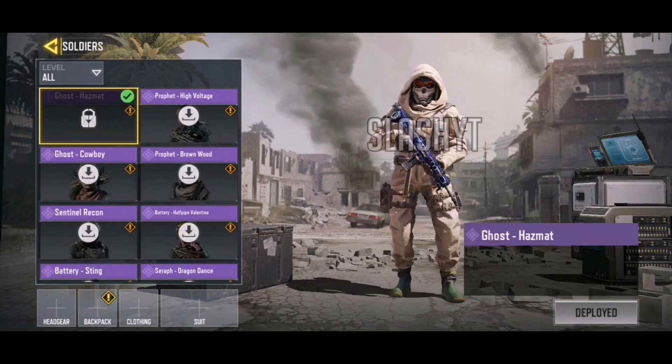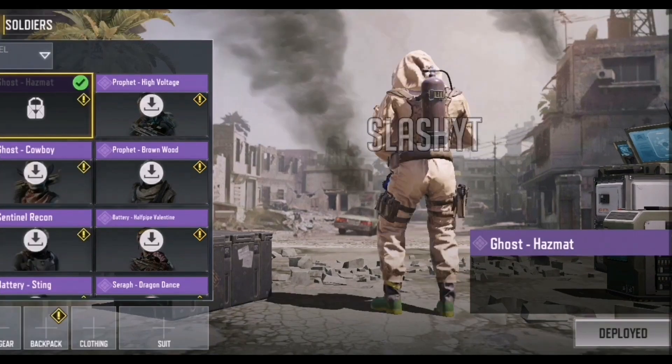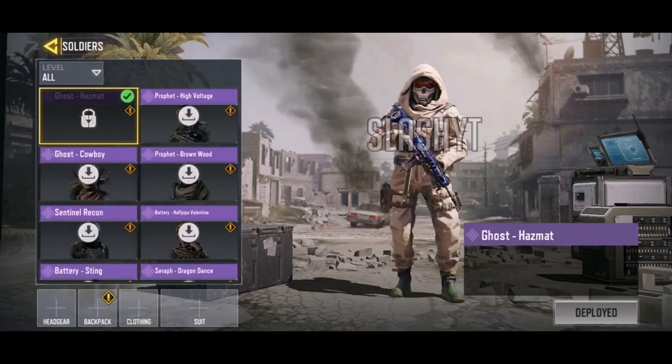Then we have Ghost Hazmat, and so far this is my favorite character of Season 7. I personally love Ghost — he is one of my favorite Call of Duty characters and I have every single version of Ghost in COD Mobile. I really like the way this one looks. If you look at his mask, they've incorporated the Ghost mask onto the hazmat suit and I just think that is so cool and unique. I'm quite a big fan of these hazmat suits.